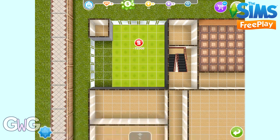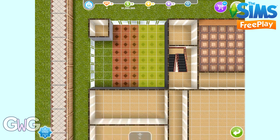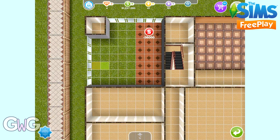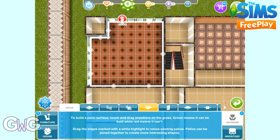Click on Patios and then you'll be able to drag on the grass area and place your patio. It's as simple as that. You can make patios of any shapes or sizes that you want. The only requirement is it needs to be at least two by one squares. Once you've dragged to the size you want it, click on the green tick to buy that patio and place it there, or click the cross if you don't want to place it there.